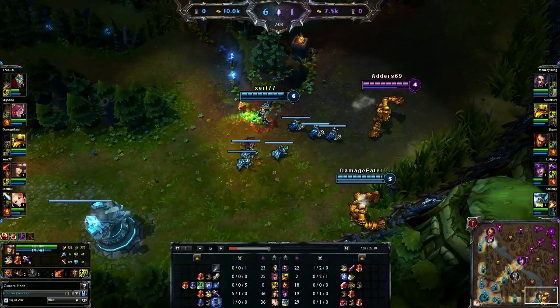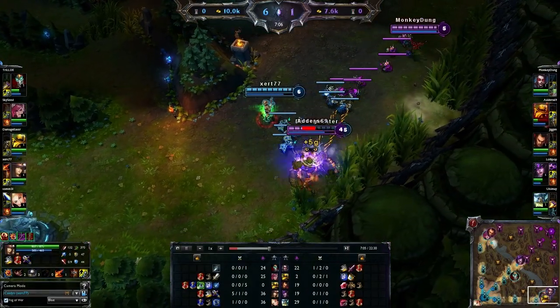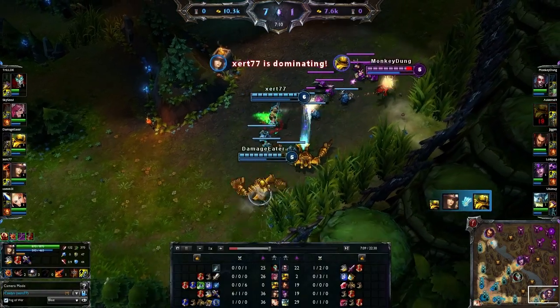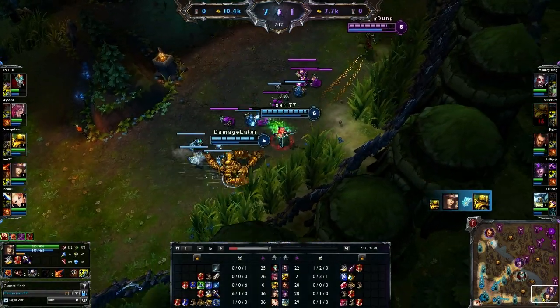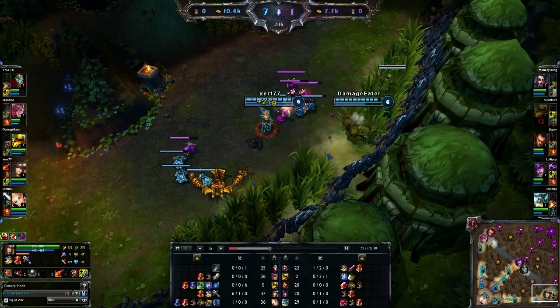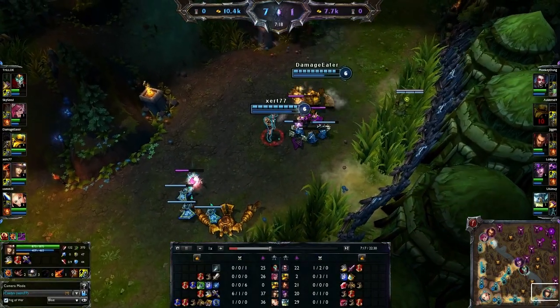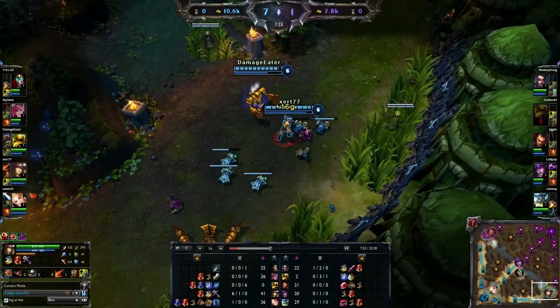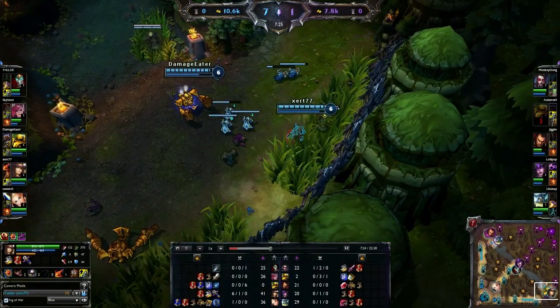Look — there, yet again, he pulled him onto a trap and it gives you loads of time to deal damage. And once they start running away from the trap, the Blitz can also use his knock-up move where he knocks them up in the air. So it's quite cool — I just thought I'd show this video because I haven't made a League of Legends video in a while.